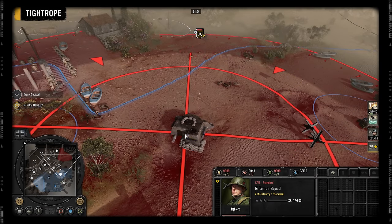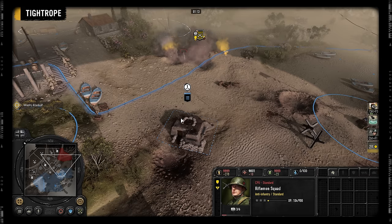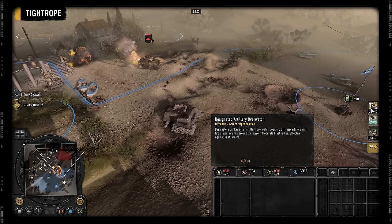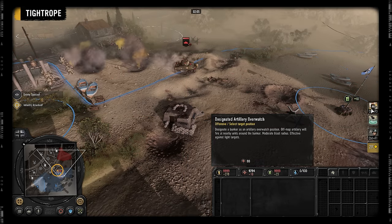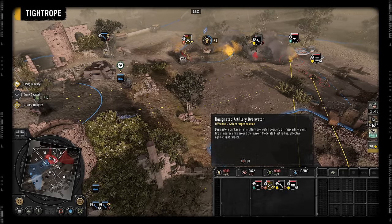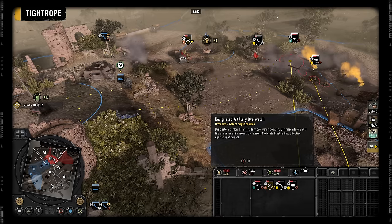Designated Artillery Overwatch only targets one unit at a time. However, the delay between a unit being targeted and the shells falling is very low, making it difficult to dodge with infantry — especially if they are suppressed — but easy to avoid with a moving vehicle. The time between each volley of shells is short, making it dangerous for units that remain in its range, and good for defusing an enemy's push on the designated bunker.